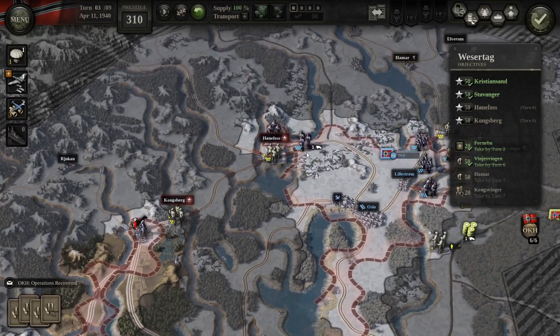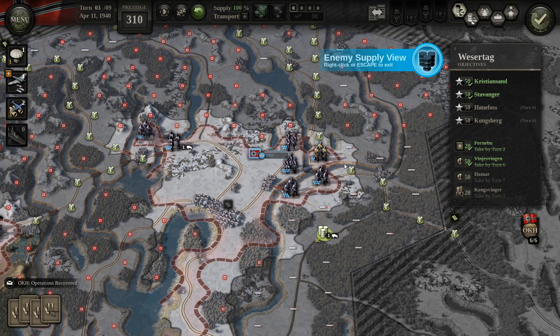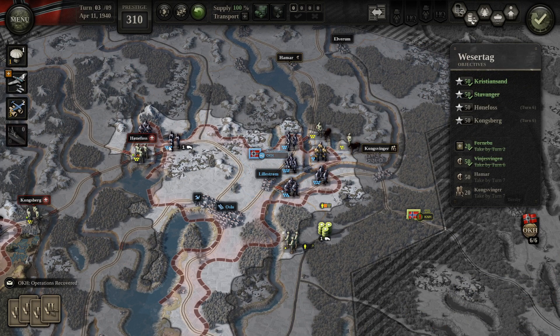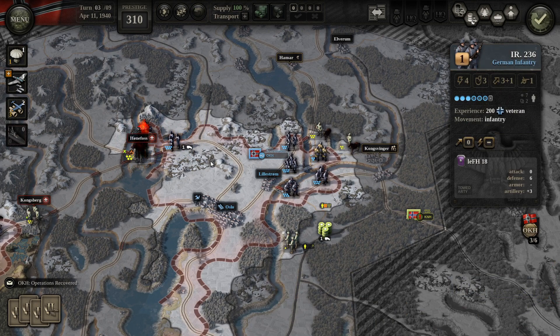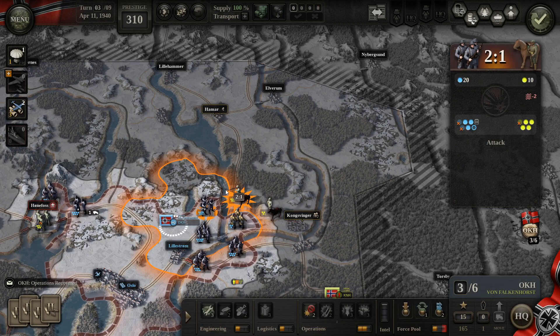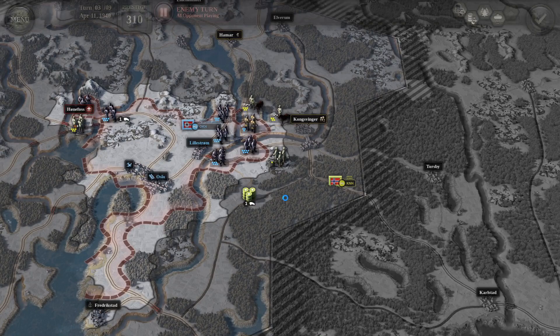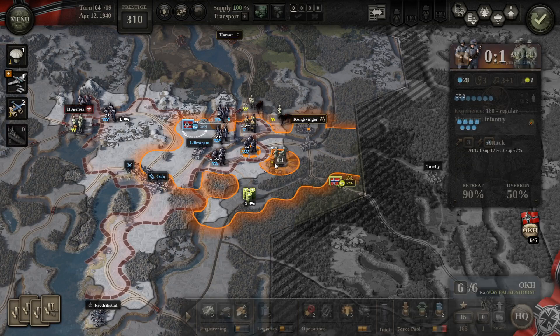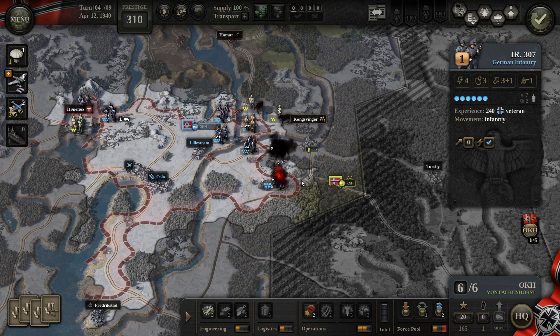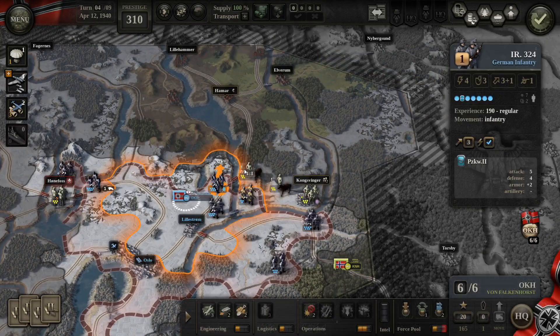Some units will resupply next turn on their own, and here we're just going to wait. Feint attacks here aren't particularly helpful since the enemy is still fully supplied. We'll grab their supply hub, and once we move here we actually unsupply Kongsvinger — this is quite important and it's going to help us significantly. We now use an airstrike and start pushing towards Hamar. With this unit we can get a 1-2 on a hex, and then we're going to move forward as much as we can.